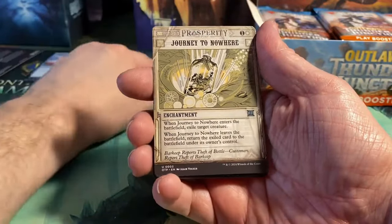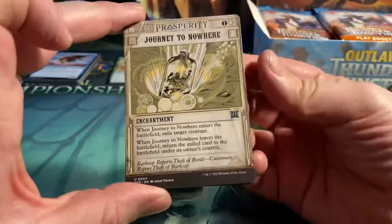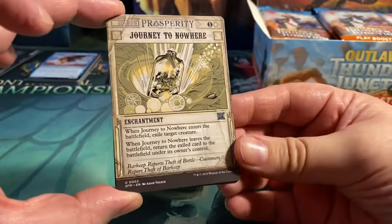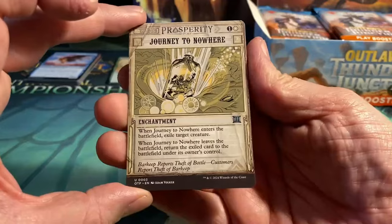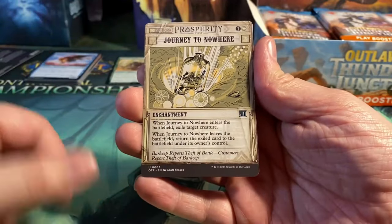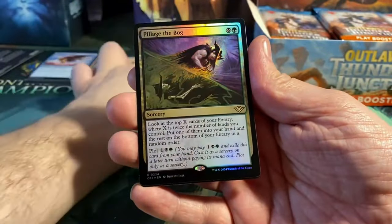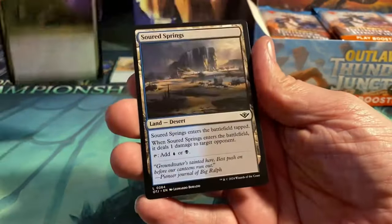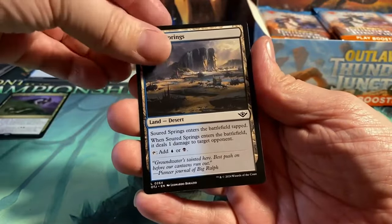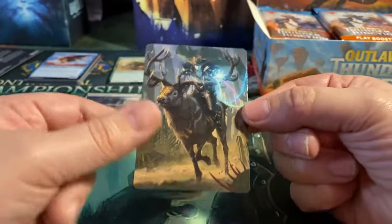There is always one of these prosperity newspaper border cards in here — always going to be one. And this is Journey to Nowhere. This is going to be like the Enchanted Tales from Eldraine; it's just a fun extra and it has its own set symbol as well. Right off the bat we also have a foil rare — Pillage the Bog. Then we get a land, Soured Springs, and an art card. These can be tokens as well, so it can be anything.